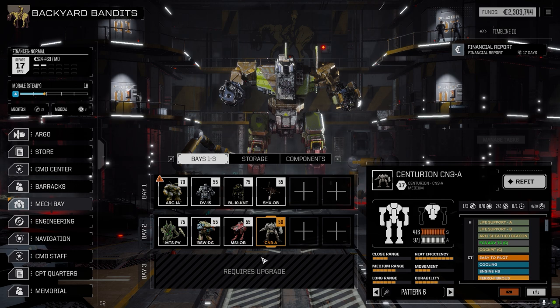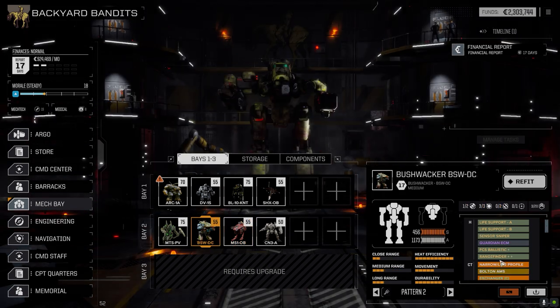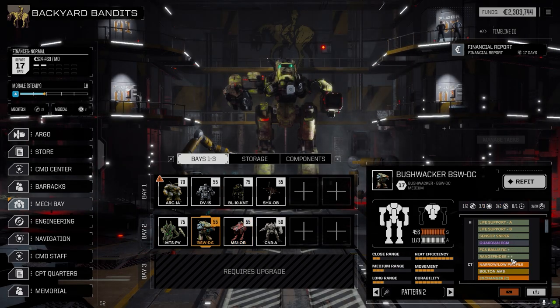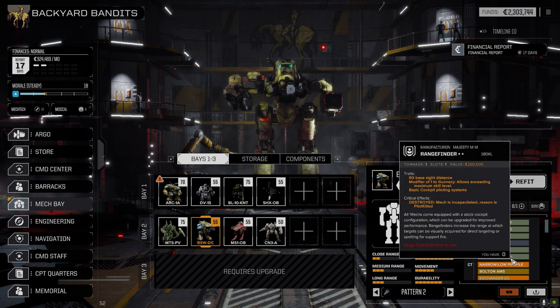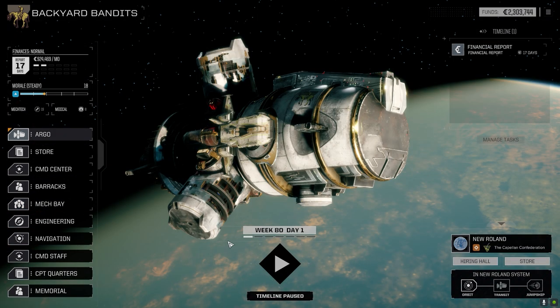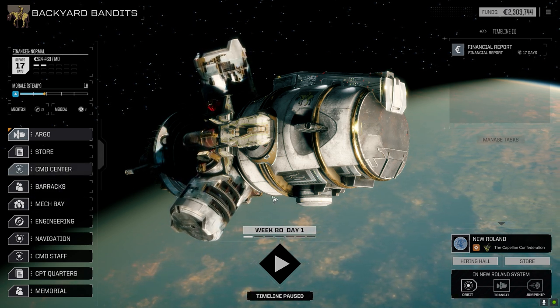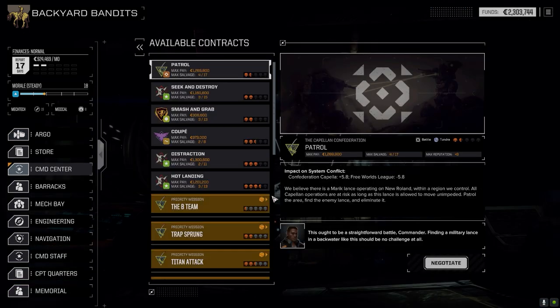The bushwhacker got the rangefinder because I want the Gauss to hit more often - having good line of sight is always better. I'm not really sure about the second lance yet. We're going to the command center because we've got two missions available.